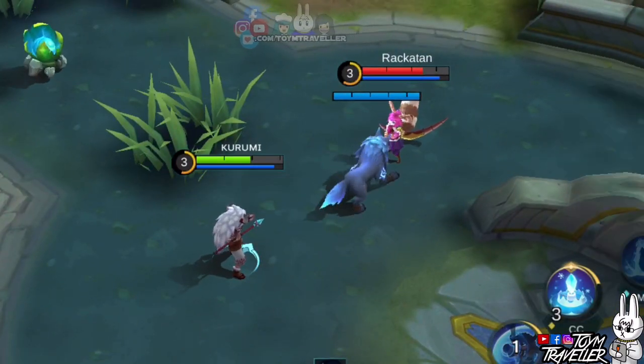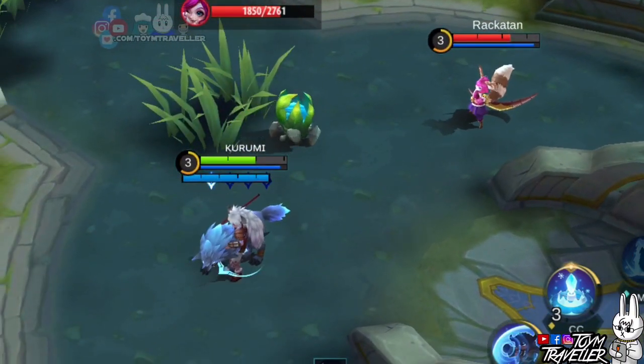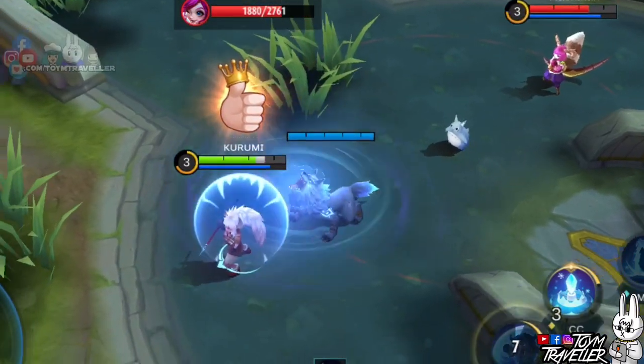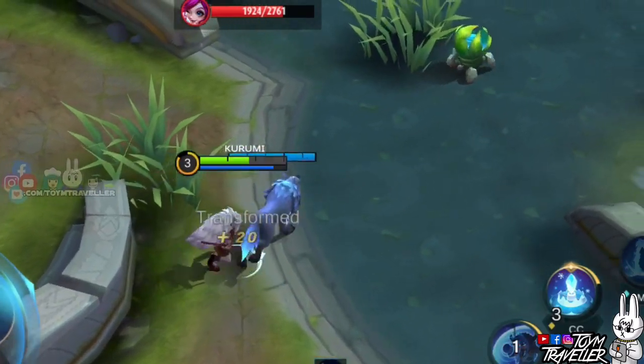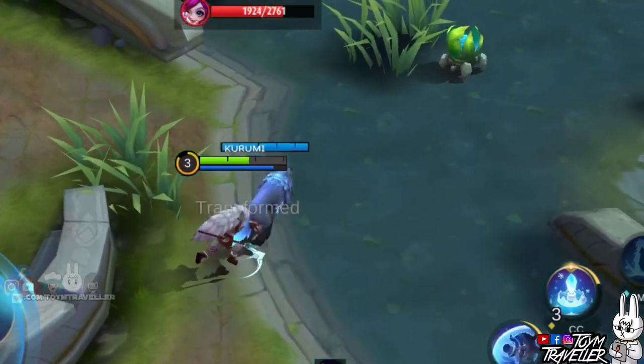How about let's try Nana's second skill. Nana's second skill summons Molina which chases enemy heroes to transform them into a cute little kitty. Let's see if we can rely on Koopa to block Molina for us. As you can see, Molina just ignored Koopa and still transformed us. Does this mean that Koopa is not considered a hero unit? We will see about that later.